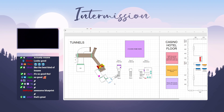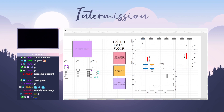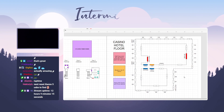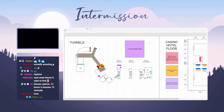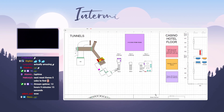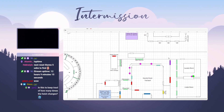Got our tunnel section, our different floors, our casino floor, our red locked doors, our blue elevators, out-of-service elevators, our generators, our thermite spots with the corresponding colored doors that open with thermite, like this one.